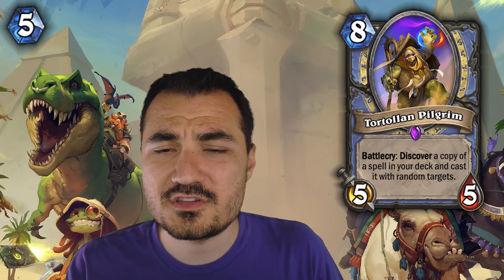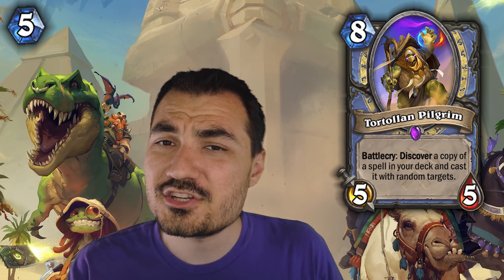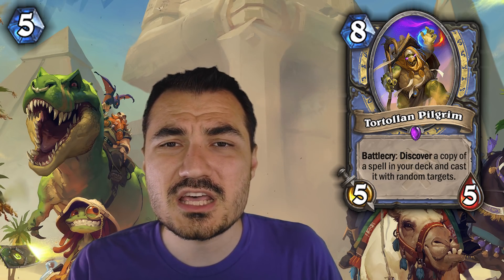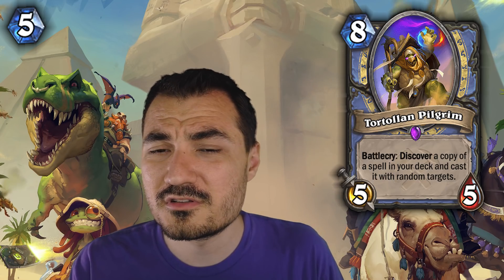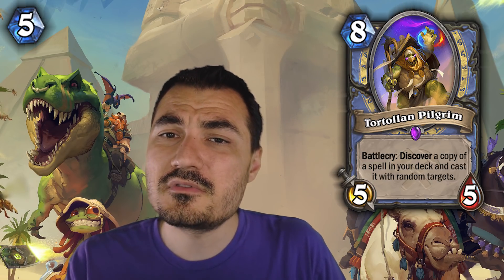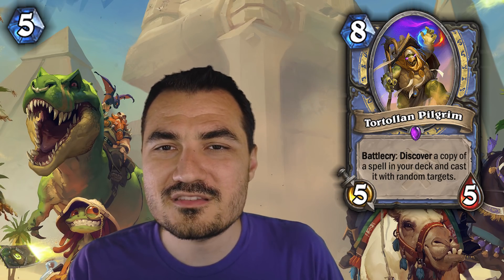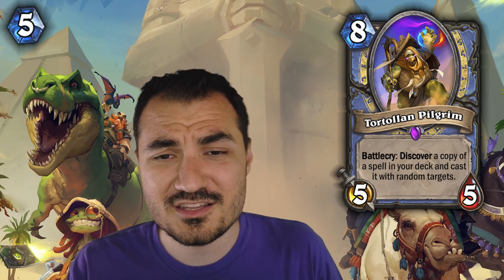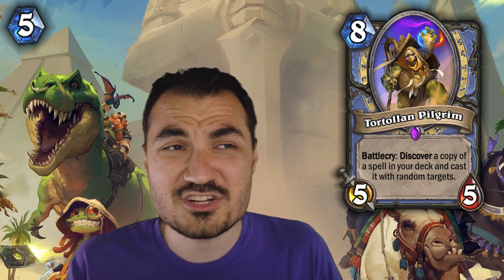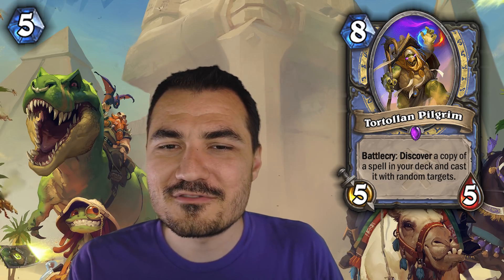Tortolan Pilgrim is the first non-neutral card on my list. This card has an extremely high win rate. Yes, it's tied to Mage, and yes there's a good chance that Mage in some way is going to receive some nerfs, but there are so many different types of Mage decks and you will see Tortolan Pilgrim in nearly all of them because he is so crazy. If you play generally big spells — and in Mage big spells are generally worth playing — Tortolan Pilgrim is one of the single best 8-drops in the whole game. This card encompasses what playing Mage should be: big spells, big plays, with some planning and a little bit of RNG mixed in.